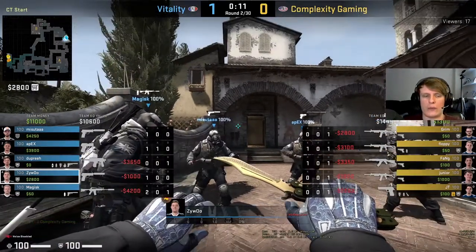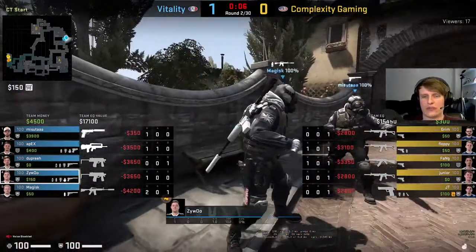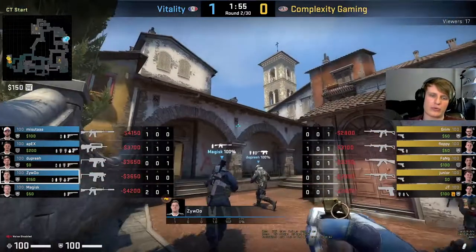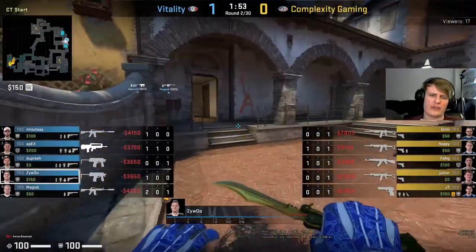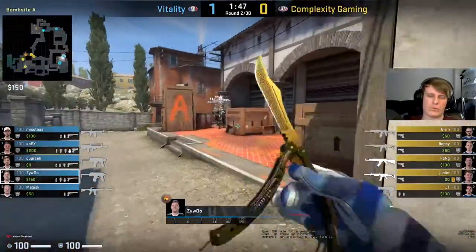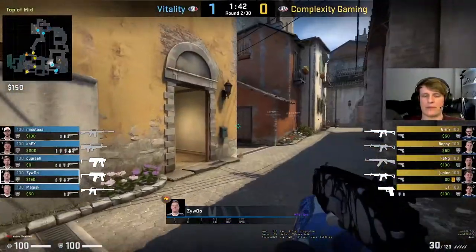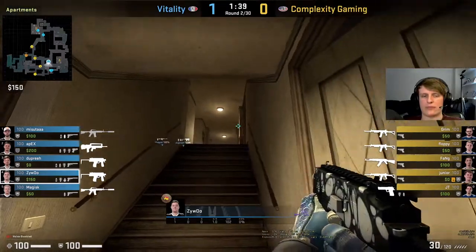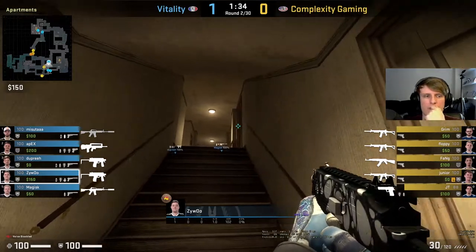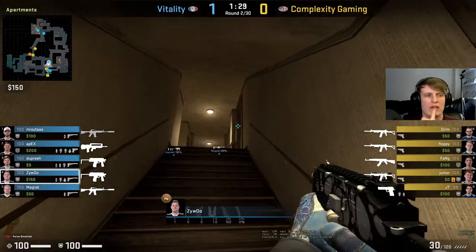ZywOo is normally playing towards A in general. Misuta and Apex are the B players. ZywOo is playing towards A along with Magisk and dupreeh. Magisk is the pit player, dupreeh is normally the site guy, and ZywOo will tend to play towards mid slash long - be a bit of a rotator. Three apps setup - ZywOo's gonna play close so he can support that setup in apps.